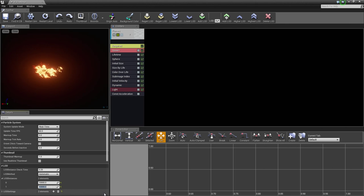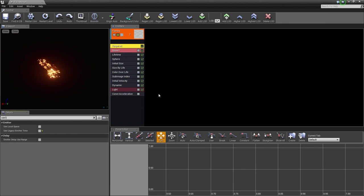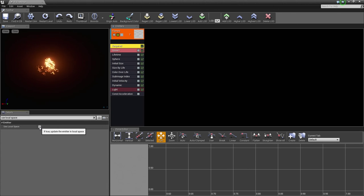Now that we have changed both LOD Distance values, we are going to hop up to the Required module. Make sure you select the Required module. We are going to search for the setting called Use Local Space. It says: if true, update the emitter in Local Space. Yes, we want to go ahead and check that.